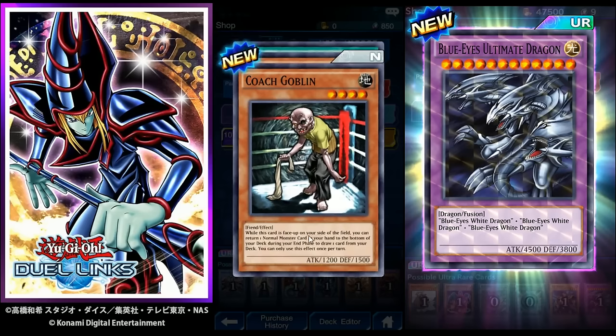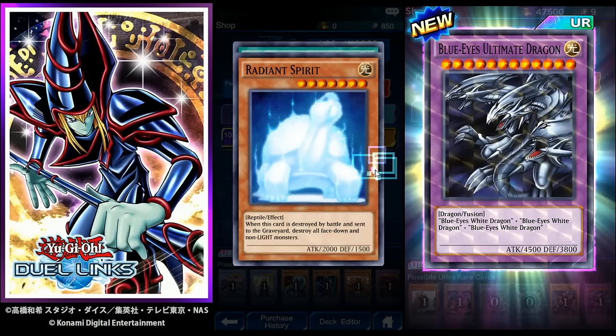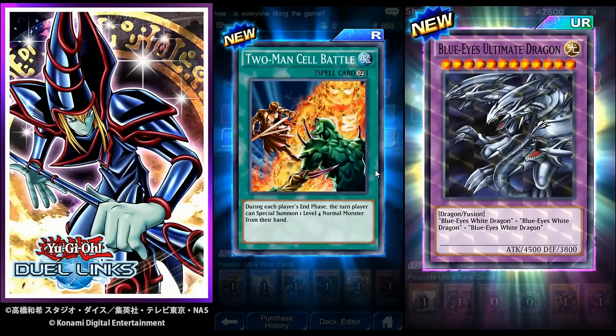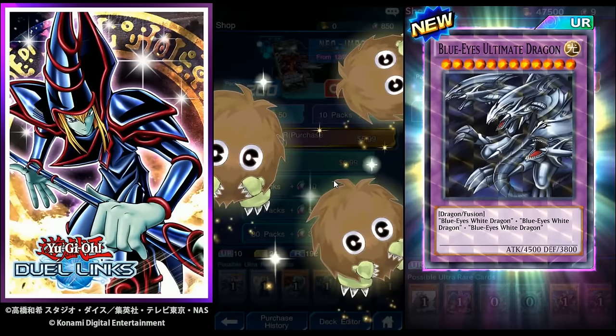Coach Goblin: when this card is face-up on your side of the field, you can return one normal monster from your hand to the bottom of your deck during your end phase to draw one card — once per turn. Radiant Spirit — looks like a turtle — when destroyed by battle and sent to the graveyard, destroy all face-down and non-Light monsters. Two Man Cell Battle: during each player's end phase, the turn player can special summon one level four normal monster from their hand. Pretty cool cards.